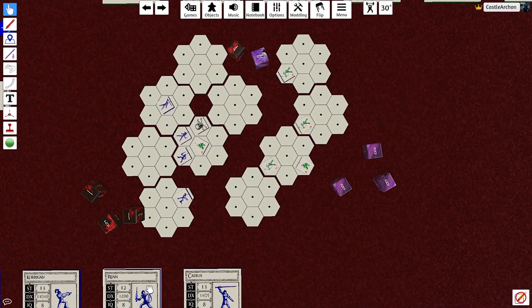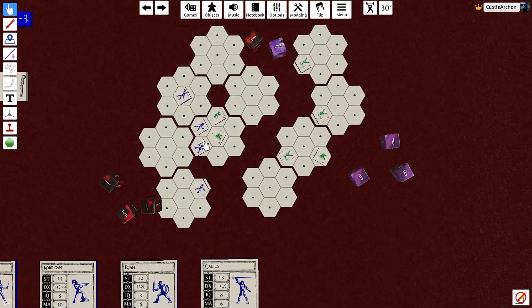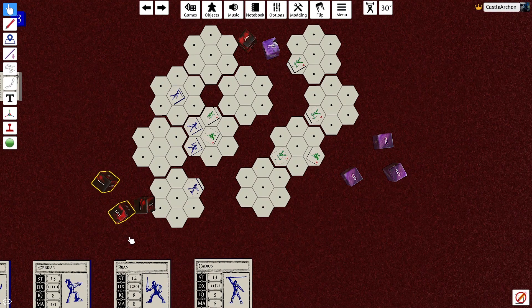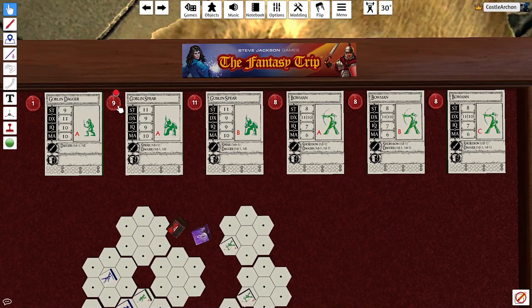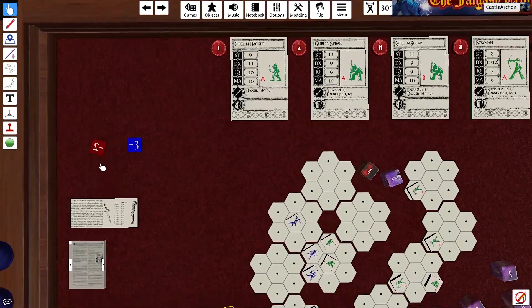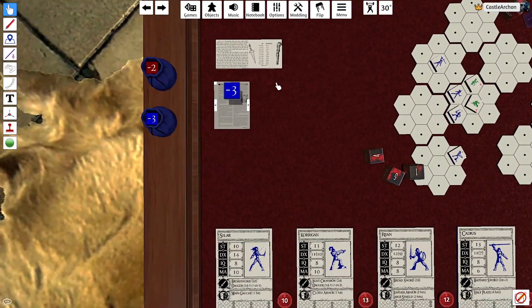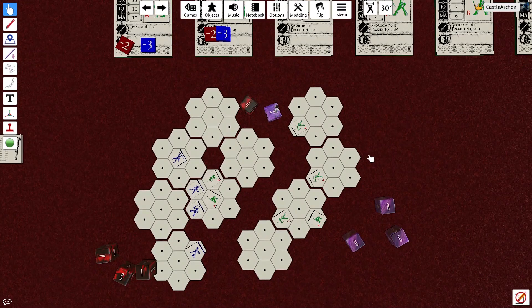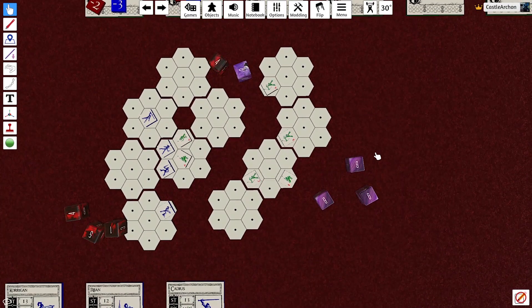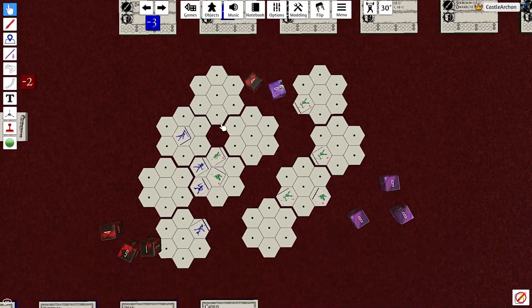The other goblins attack. Rajon rolls two dice and gets nine points on Goblin A, leaving him with two points left — but he's also prone and can only get up on his turn. One goblin was dodging, so that's accounted for. The prone goblin gets up last since his team went last. That is the end of the turn — pretty good for the good guys. They could just walk off right now.